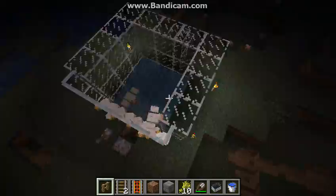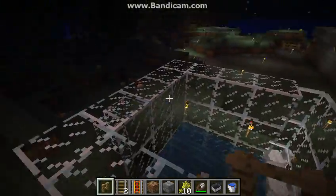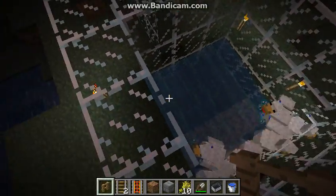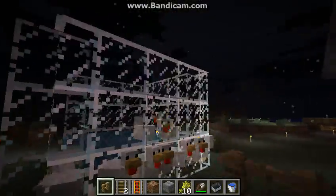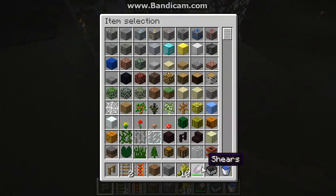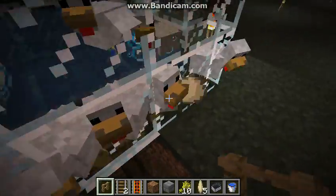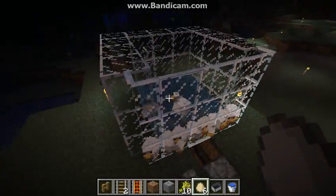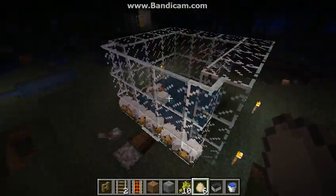And then this chicken coop right here is really useful. You can start by building this right here — you don't have to use glass, I just did. Then put water on one end, and on this side you're going to put glass panels. This can get you a lot of eggs. All you have to do is walk along the side, and over time — depending on how many chickens you have in there — it can get you a lot of eggs.